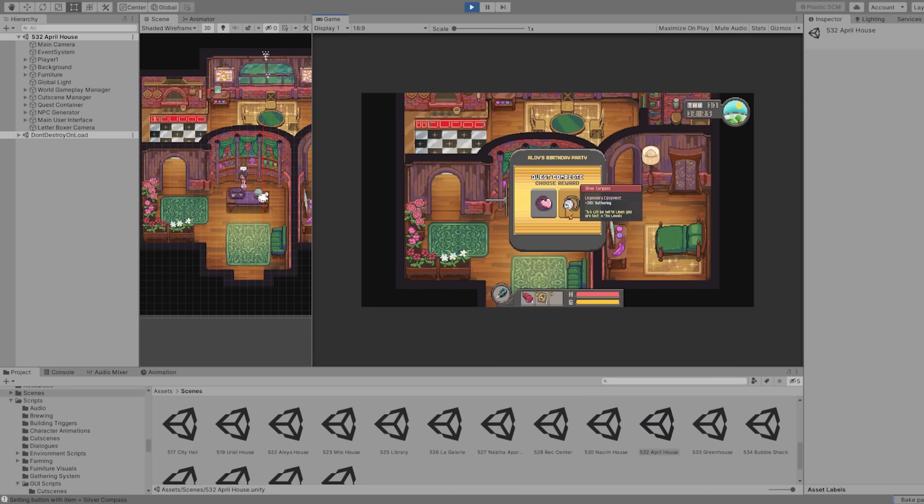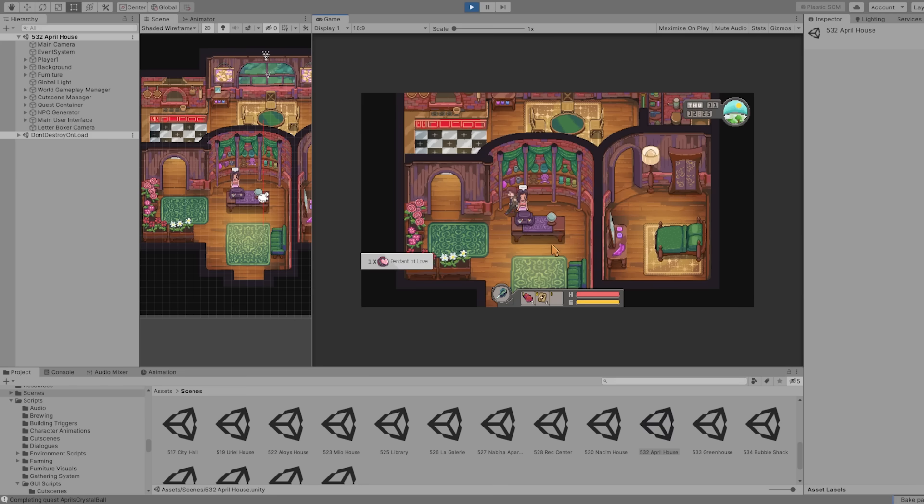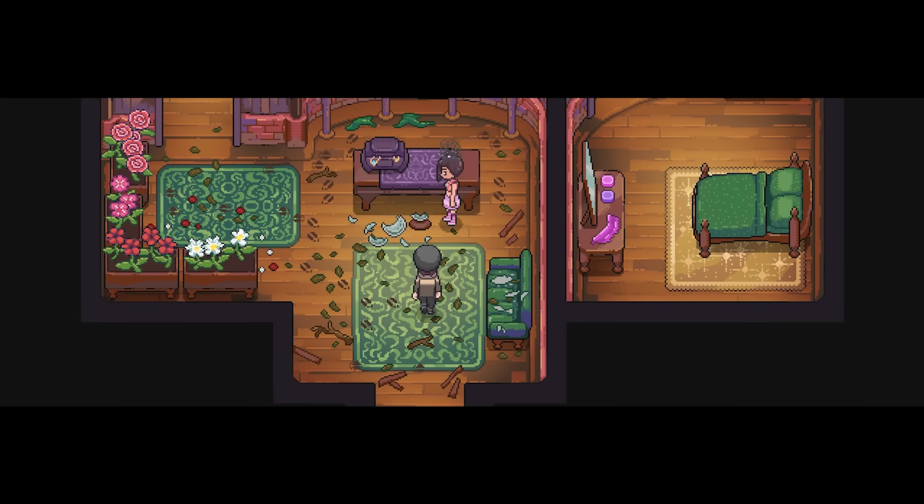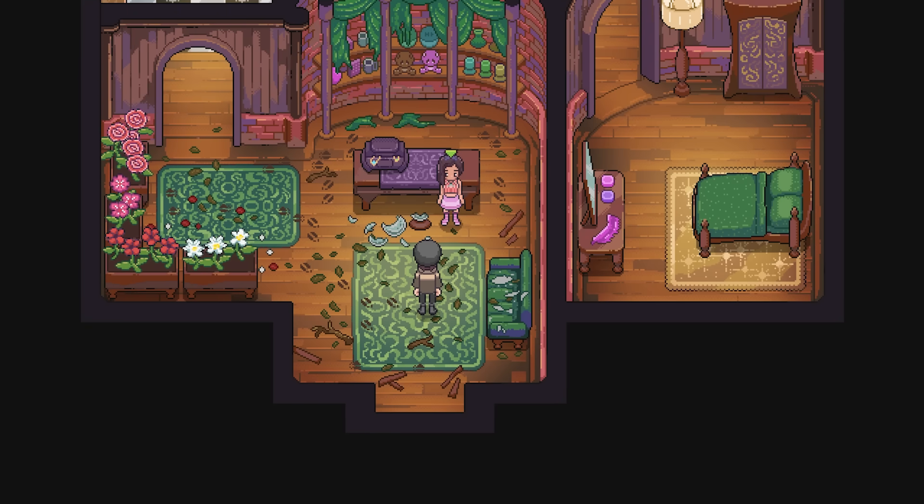So, that's about it for the modular quest system. Of course, we'll need to add more options to the system later on to accommodate other activities. It should eventually be a flexible and robust system that allows the creation of quests to be very quick and efficient, so I can spend more time designing game content instead of writing more scripts.